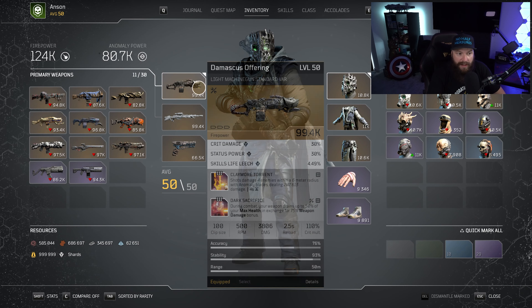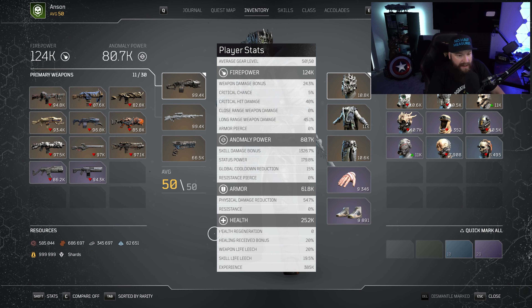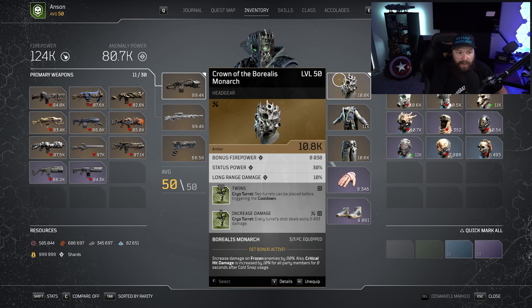I'm basically keeping the Damascus Offering out the entire time. Whichever weapon you settle on, make sure it has status power on it — you want to stack as much status power as possible. I have almost 180 status power because there's a mod that increases your cryo turret's damage by the amount of status power you have, which is huge. Starting with the head piece, we have the Crown of the Borealis with bonus firepower, status power, and long-range damage — a decent substat combination. Ideally we'd want anomaly power on all five pieces since turrets derive their bullet damage from anomaly power, but we need the Borealis buff.